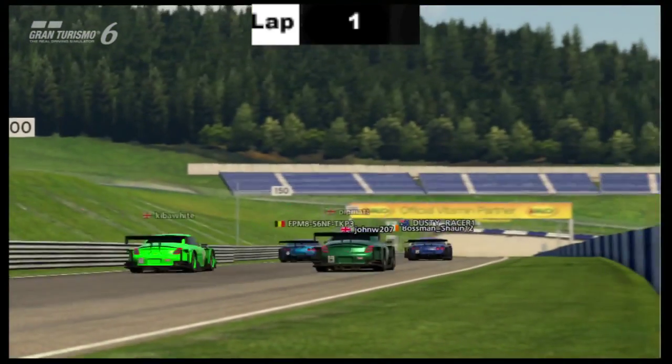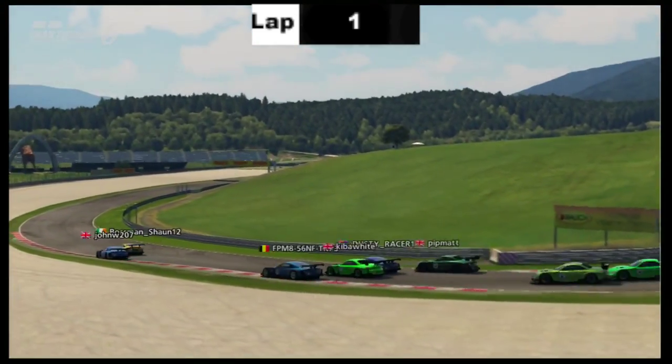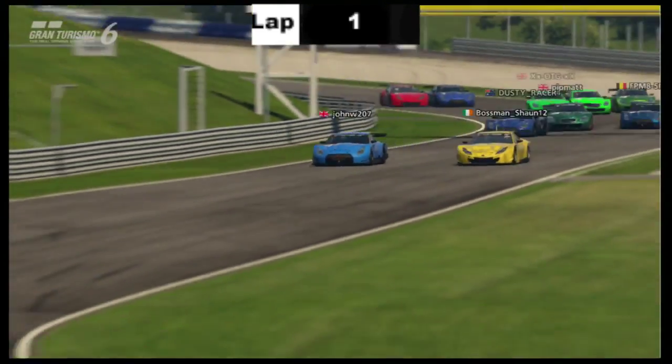Will he go for a move? Down into turn three, he's up the inside. He definitely is — a little bit of weaving, argy-bargy, and them two are going lovely round there. Onto the grass for Willows, but Sean Grant takes the lead of this race as Willows now coming back at him.